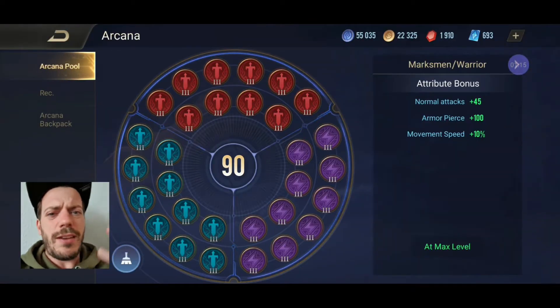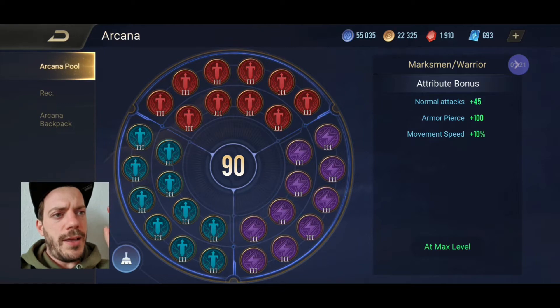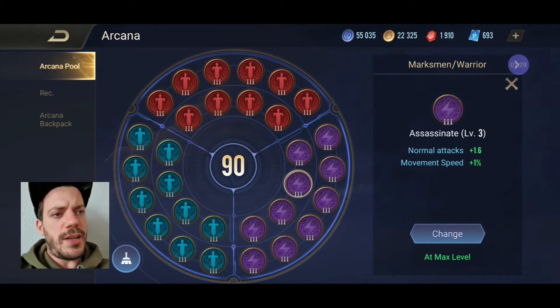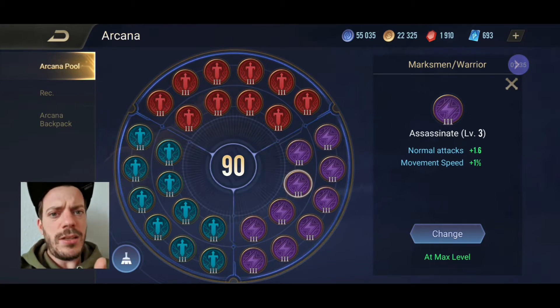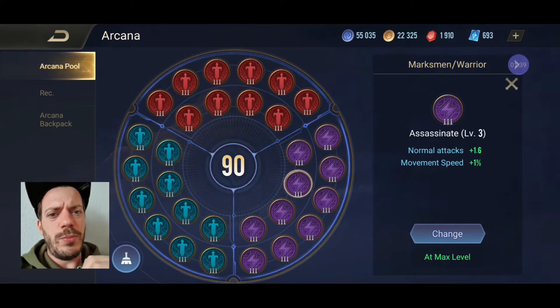Arcana-wise, I had mixed feelings but decided in the end to go with my attack damage build. That means 10 times Onslaught for the armor pierce and normal attack increase. I've got Assassinate for the normal attacks and movement speed increase, because you want to land in hard. You play him as an Assassin - you want to land hard, just 4 to 5 attacks, and things need to be killed.